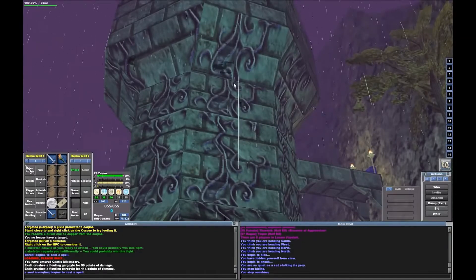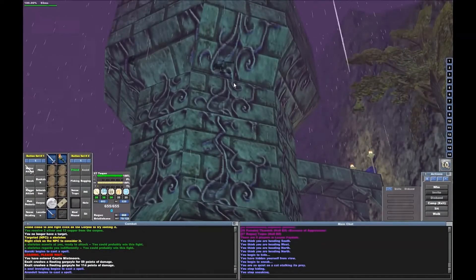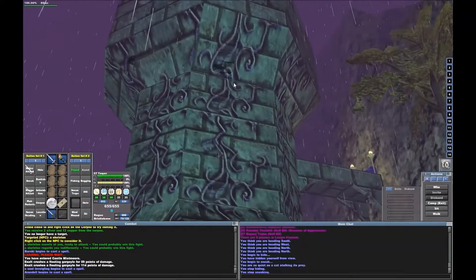There is a mob right there — you can see its shadow. This is called the Tower, where Garten Viswin spawns, dropping Glowing Iron Pike (Common) and Chestplate of the Dark Flame (Rare).